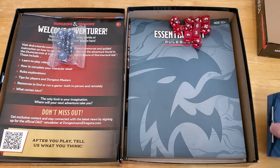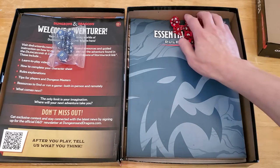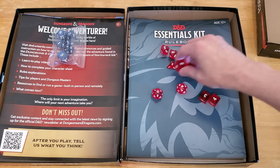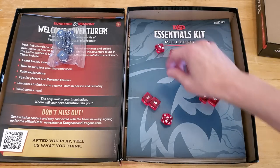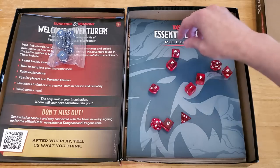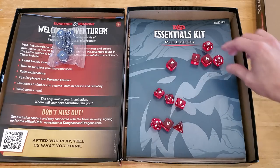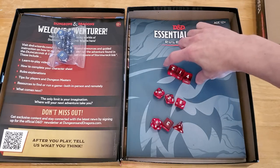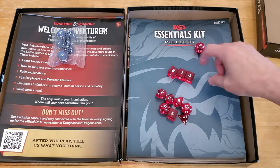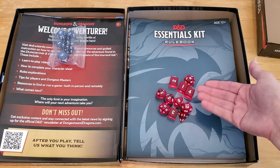What you get in Dragon of Icespire Peak: we got two full sets of dice. So we have the D20, the D6, the D4, a percentile die, a D10, and a D8, plus a D12 — so a full set of dice including the percentile die. And then you also have extra D6s if you want to generate characters. So you get a more complete set of dice — that's one thing that's immediately better, especially if you're starting out and don't have dice.